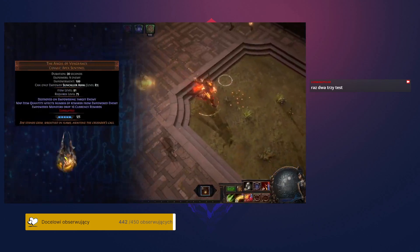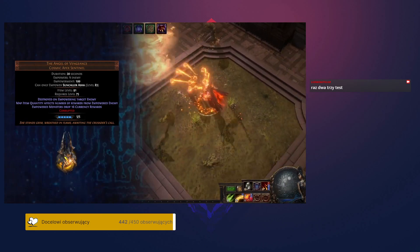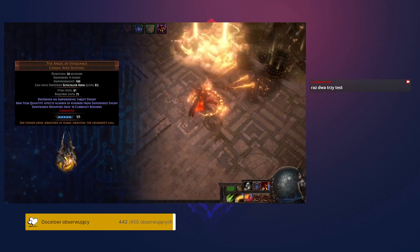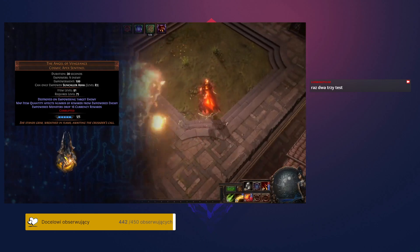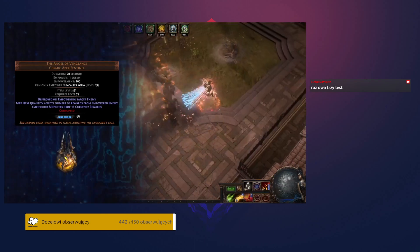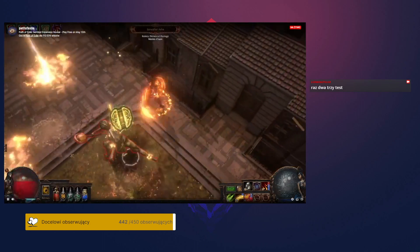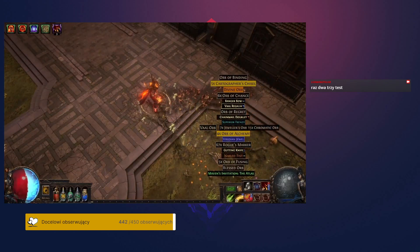There are also a set of unique Sentinels designed to empower specific named Atlas map bosses. If you activate one of these Sentinels while fighting that boss, it empowers the boss into an extremely dangerous version that is very, very rewarding if you can defeat it. The highly empowered boss fight is further scaled by whatever mods are on the map that contain it, so you must be pretty careful with what mods you choose. On the other hand, rewards are scaled by reward bonuses on that map, so if you're able to defeat one of these bosses in a juiced map, you will certainly be greatly rewarded.